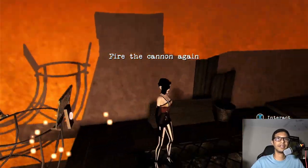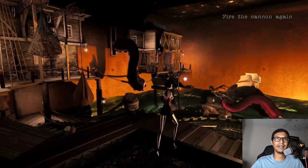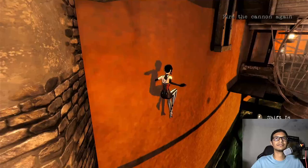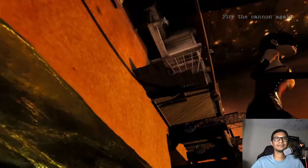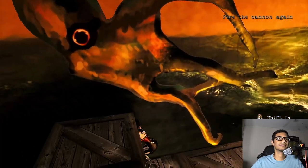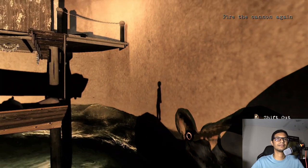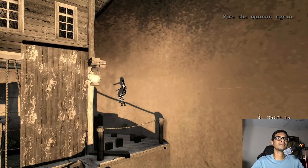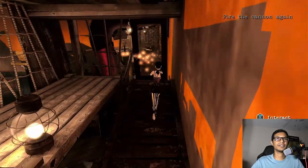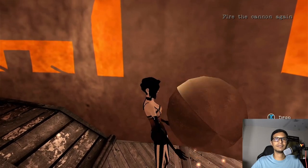The ride is broke again, so you have to fire the cannon again. You saw that it's stuck on the other side, so we have to get the ball. Here is the ball — first break this door and then pick up the ball.